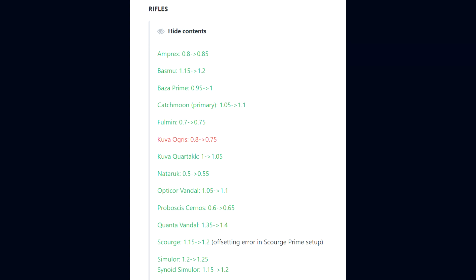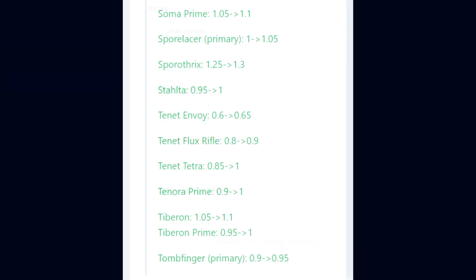Continuing rifle Riven changes: Optical Vandal 1.05 to 1.1, Probosa Cernos 0.6 to 0.65, Quantical Vandal 1.35 to 1.4, Scourge 1.15 to 1.2 with an offsetting error in the Scourge Prime setup, Simulor 1.2 to 1.25, Cyanoid Simulor 1.15 to 1.2, Soma Prime 1.05 to 1.1, and Sporlaser in its primary state 1 to 1.05.